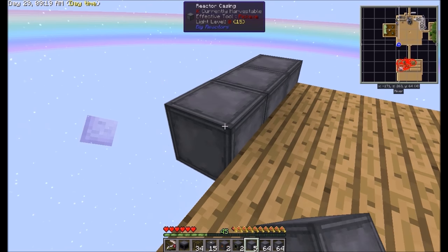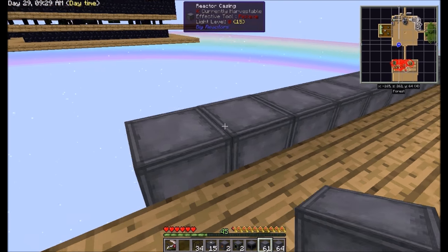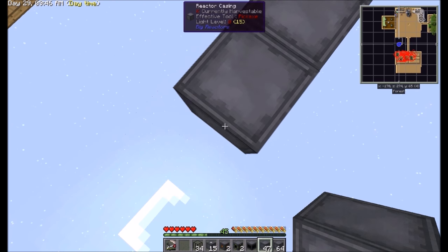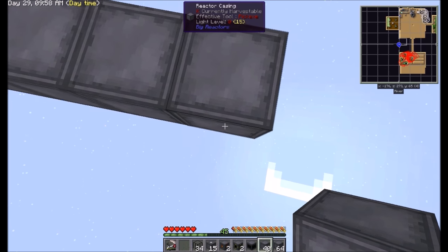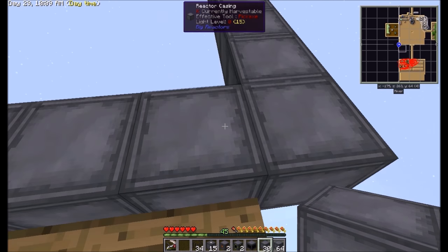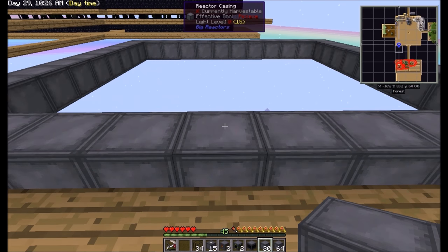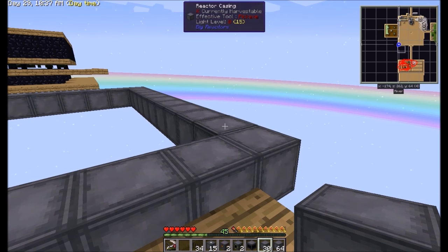Counting out reactor pieces: one, two, three, four, five, six, seven, eight, nine, ten, eleven - placing them systematically. Give me one second. Voila! It is complete. So let's go ahead and activate her.